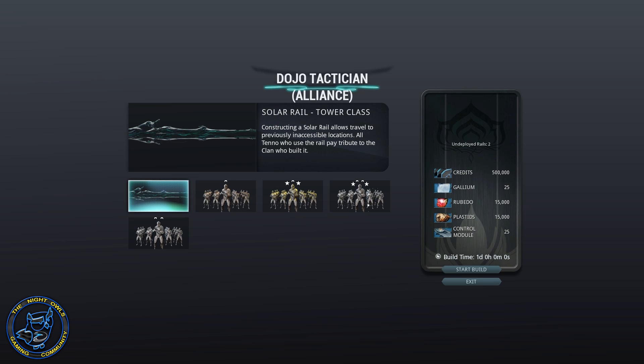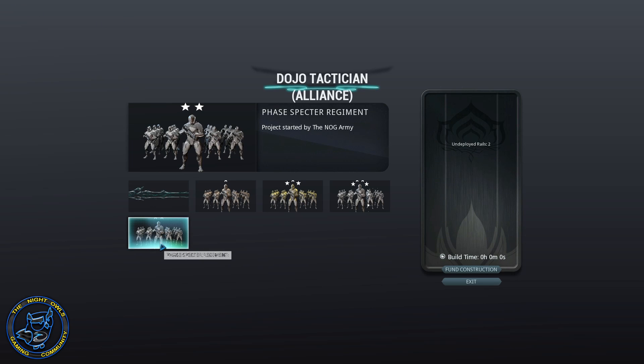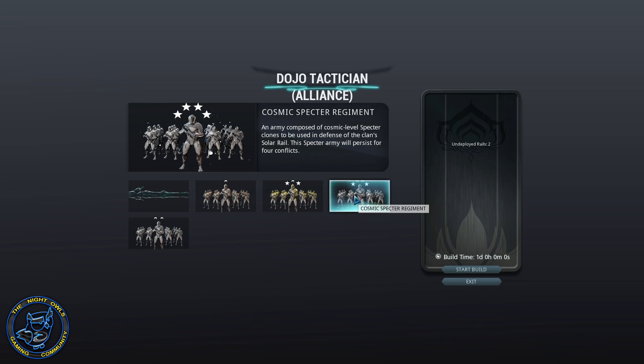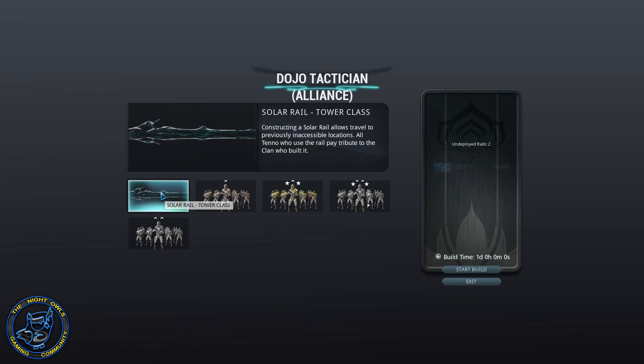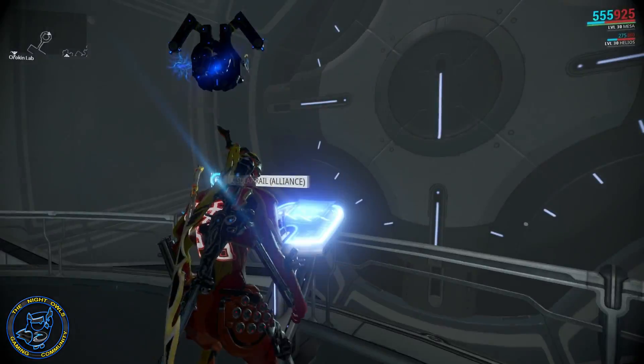Let's come over here and look inside the Alliance area. As you can see we've got two rails done, but look at the expense — you're talking a lot of money here for credits, gallium, ruby doe, plastids, and control modules. In addition to that you need specter regiments. I've already put the credits in, but we need more vapor and phase specters. It's 250 and 625 just to create a phase specter regiment, and if you go all the way up to cosmic specter you're looking at 75 specters, 175 cosmic specters, and a million credits. This stuff gets expensive, and you need these regiments available when you deploy the solar rails so you have some way to guard the defenses.